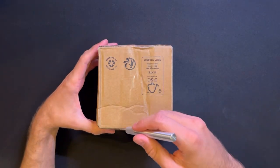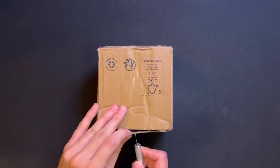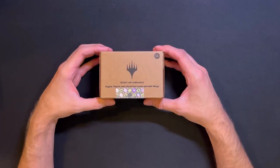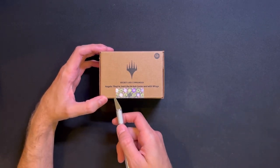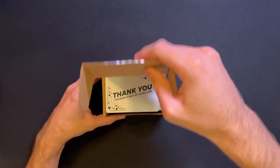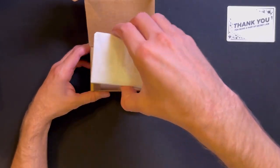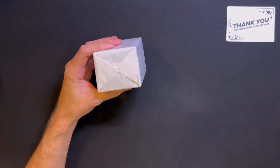Let's see what we got here. Secret Lair Commander Angels - they're just like us but cooler and with wings. That's a lot of packaging.